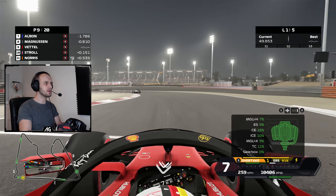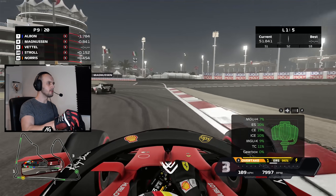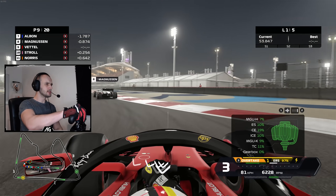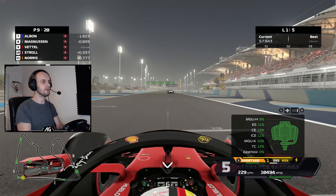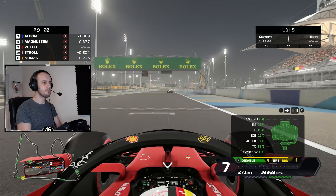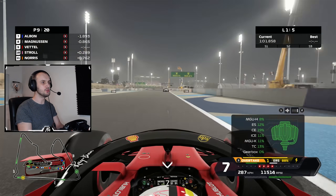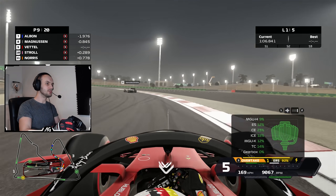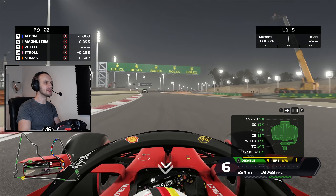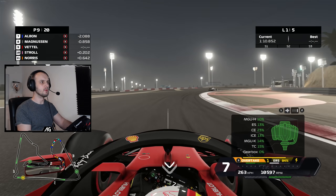So the MGU-H on the right-hand side — for those who don't know, that is basically a generator on the turbo. All these components do exist in real Formula 1. It generates electrical energy you can use throughout the lap. That one basically wears purely on temperature. So the hotter the engine is, the quicker that will wear. If you keep your engine relatively cool, that will wear at a relatively normal rate.